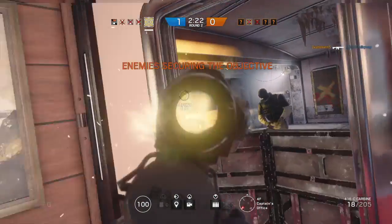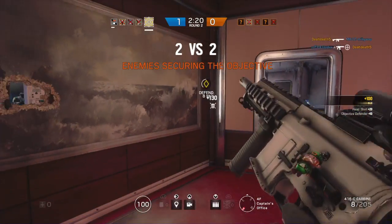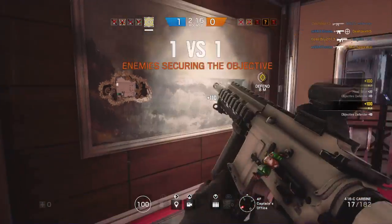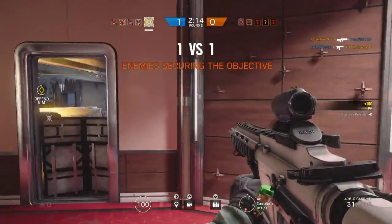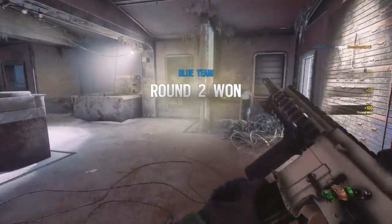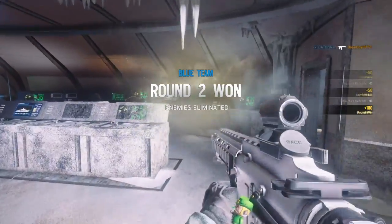Biohazard container. Take out the hostiles. Reloading! They cease attempting to secure the container. Op 4 is securing the biohazard container. Intervene immediately. One Fresley remain. One Op 4 remaining. Stop the hostiles from securing the biohazard container.